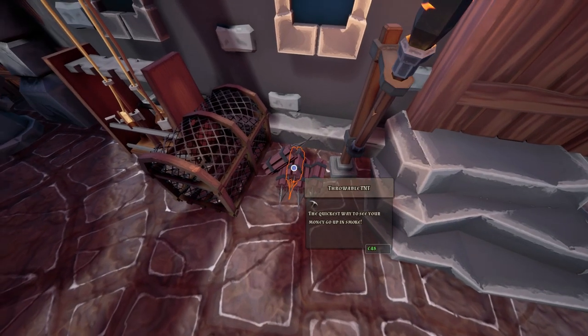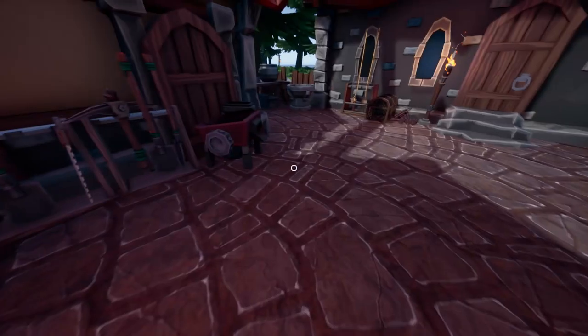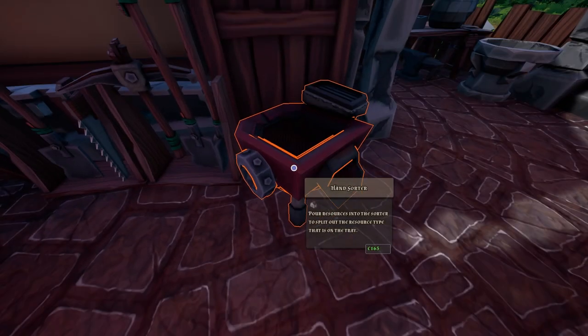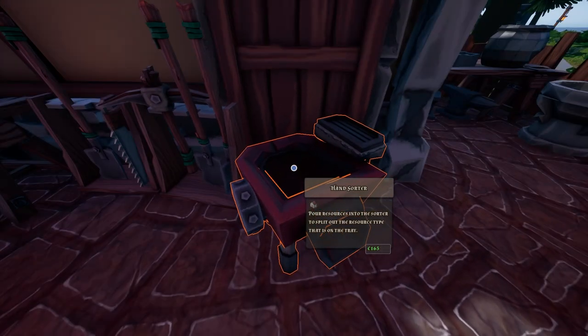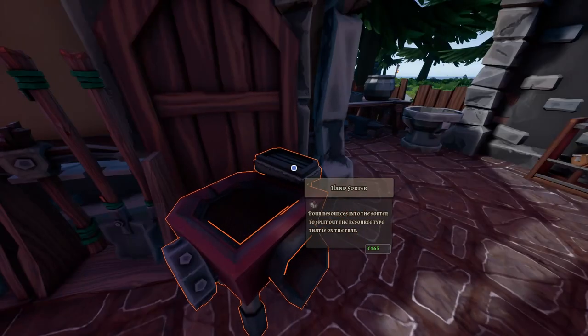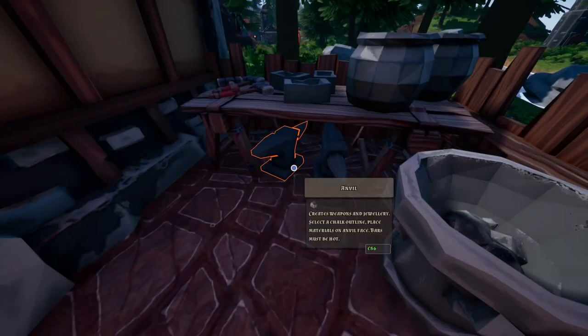Throwable TNT — this can be fun. And some hand sorter. So this is new: pour resources into the sorter to split the resource type that is on the tray. That can be useful in the beginning.